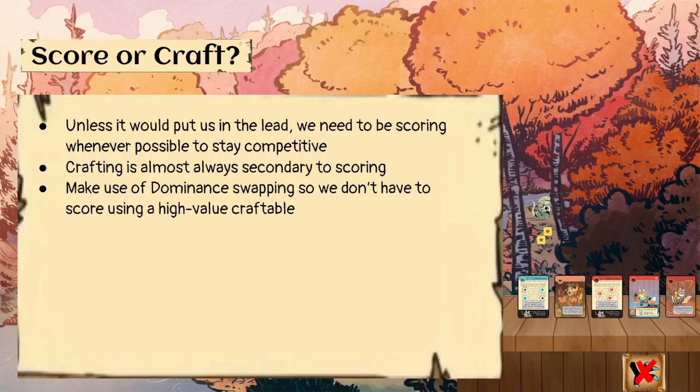We're going to want to make use of our dominance swapping so that we don't have to score using a high-value craftable. Say the only card we can score with is a rabbit-suited coins card, and we want to craft it later because we have two rabbit gardens. If the outcast doesn't match this turn but we want to craft coins later, we can take our bird dominance — or any other bird card — and exchange it for the rabbit-suited dominance in the supply. Then we can use that rabbit dominance to score two points with our gardens instead.